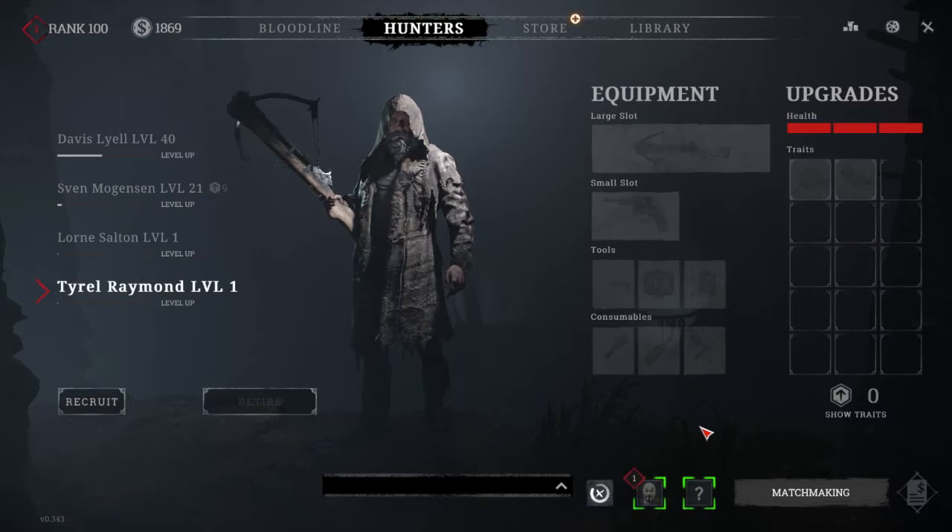The major highlights of this actual patch are 3 new weapon variants, 3 new consumables, 4 new traits, and a new tool. They've also changed the summary screen and how the looting mechanic works against hunters.